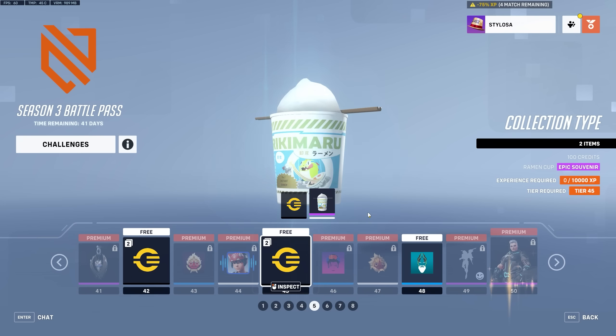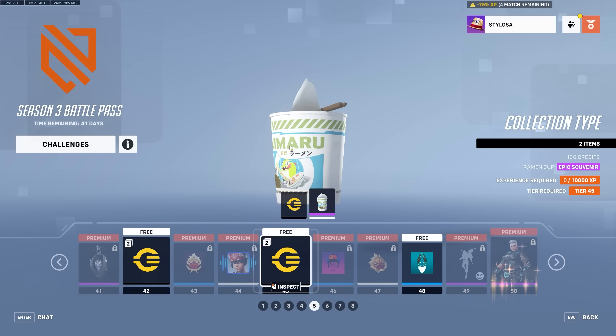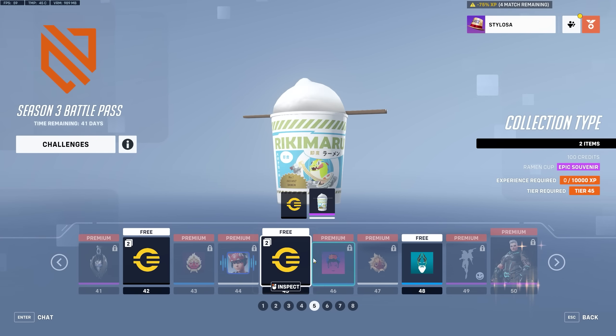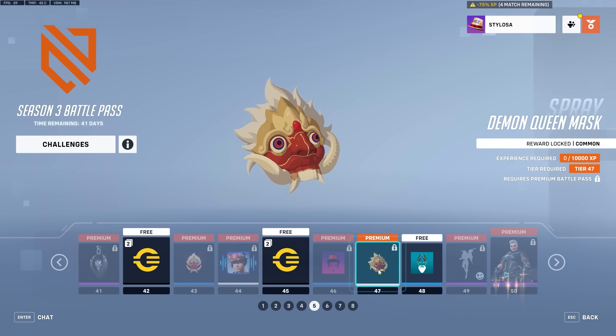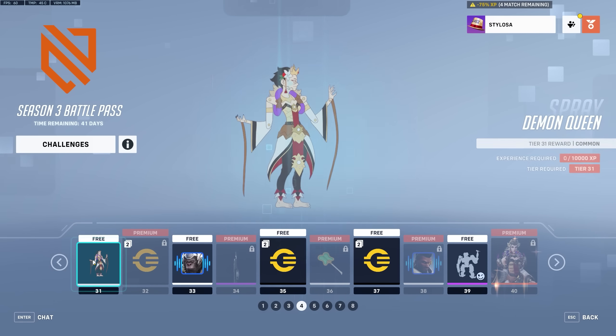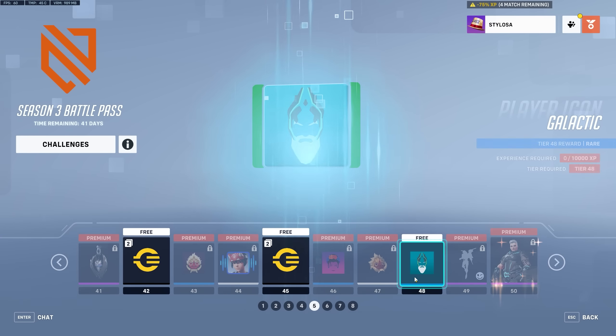More credits. We get some Rikimarou noodles — that's a souvenir. Player Icon for the Sombra skin. Spray for the Demon Queen. Two sprays for the Demon Queen? Fine.